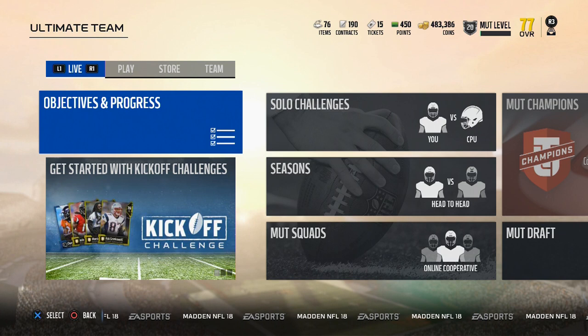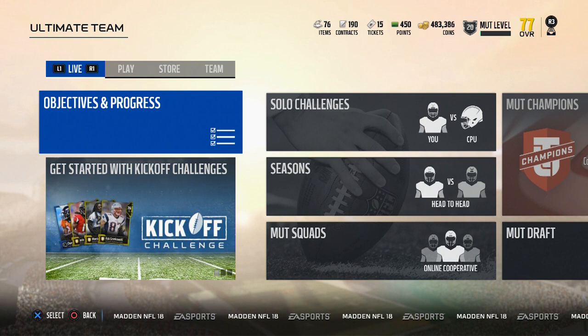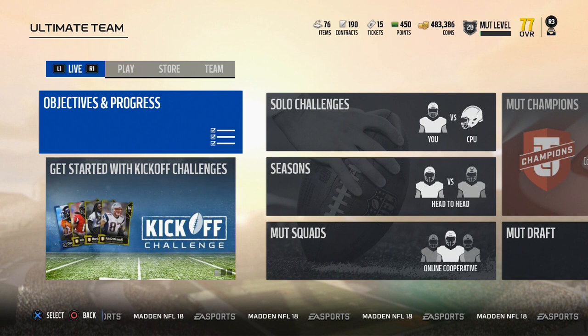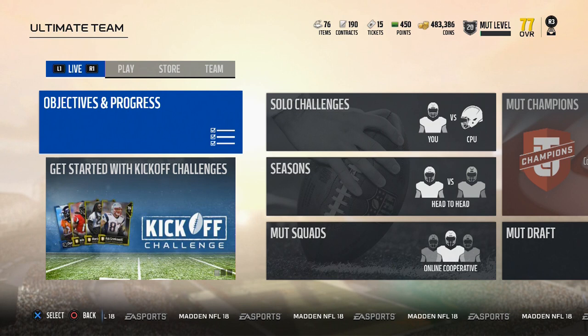They made it a wild card situation, which really nerfed and killed the value of some of these silver cards that we were able to make a lot of profit off. There were teams like the Cowboys and the Raiders - their silver cards would sell for one to two thousand coins. With that get-a-player pack, you're spending 500 coins and selling for a thousand, making small profits. But with that wild card set added, it kind of hurt the market and hurt that technique.